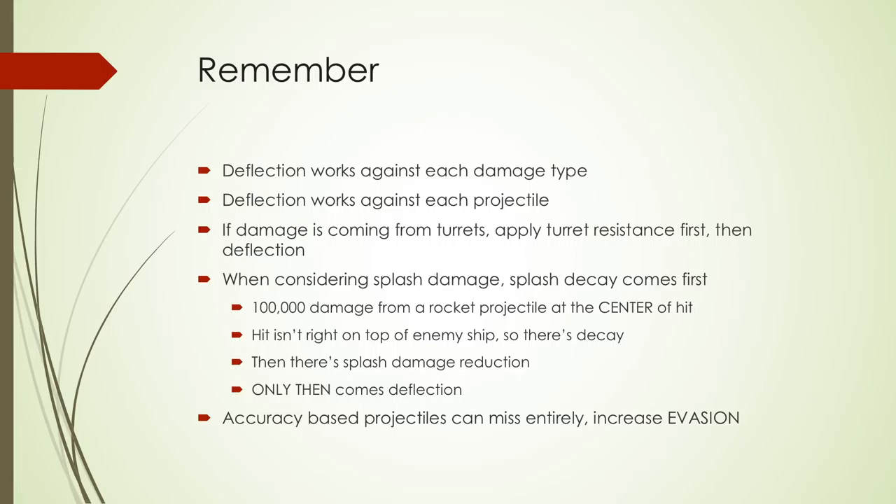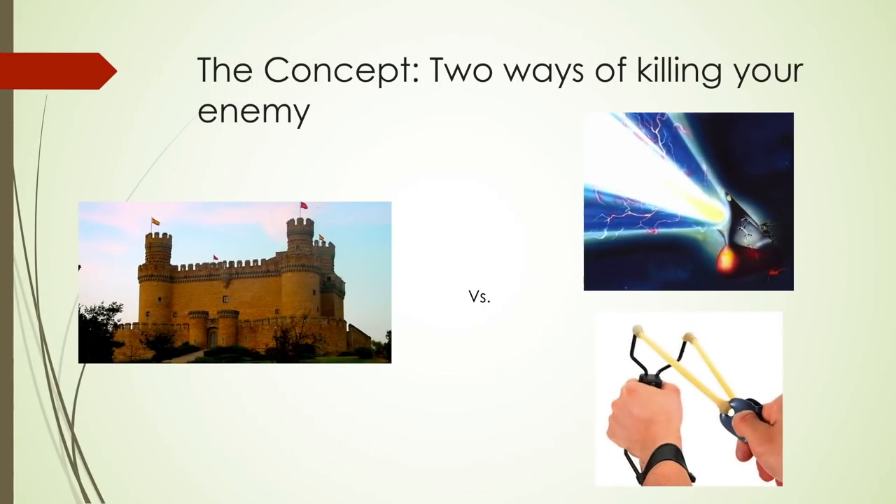Think of your base as a castle you've got to defend, with really thick walls called deflection. There are two ways an attacker can try to beat your deflection and tear down your walls. They can come in with a big gun — like a wave motion cannon — and fire a massive blast doing enormous damage, and in a single shot tear down your walls because it's just going to be over your deflection.